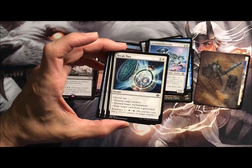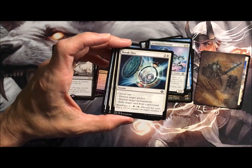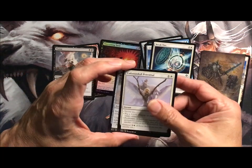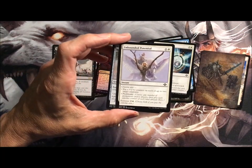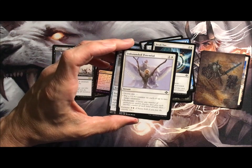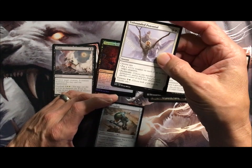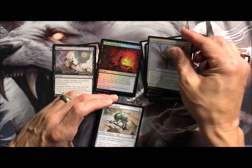Break Ties — a little control action here. Destroy target artifact or enchantment, or exile a card from a graveyard. Reinforce one: discard this card, put a +1/+1 counter on target creature. And Unbounded Potential: put a +1/+1 counter on each of two target creatures, or proliferate. Entwine — choose both if you pay the Entwine cost, so you can put a +1/+1 counter on each and then proliferate.